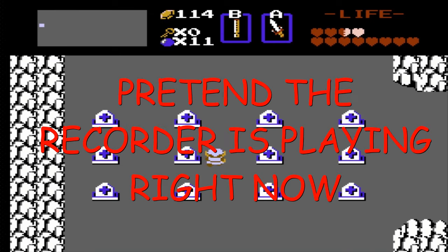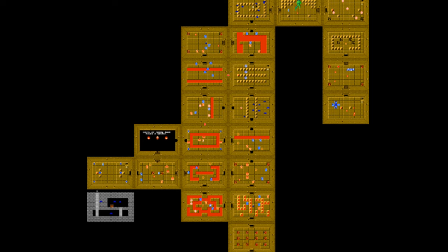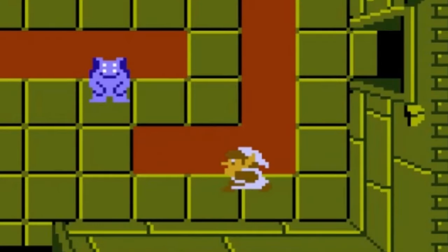Dungeon 6 is in the graveyard, and the entrance can only be opened with the recorder — because of course that would be the case. It's in the shape of... a shape. It's basically what's left over between the L and the Z, and no, I am not going into more detail about that.